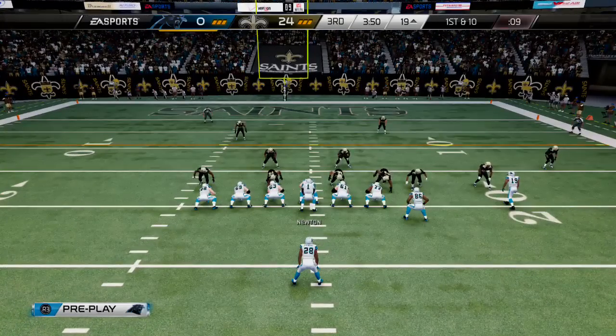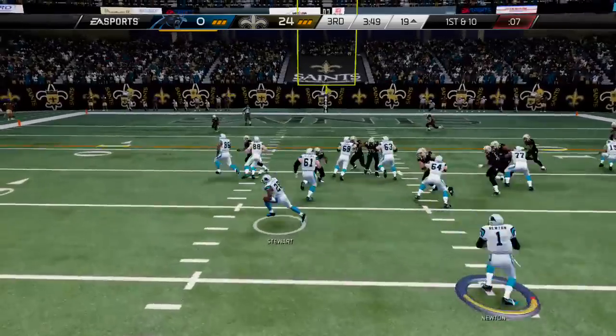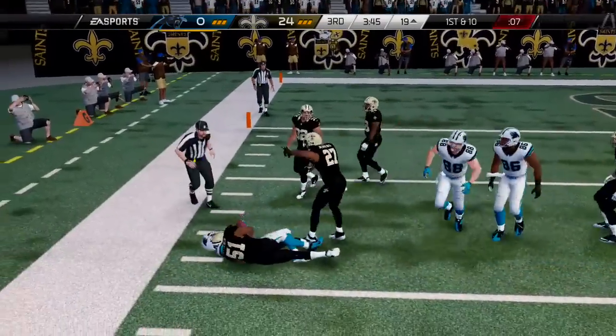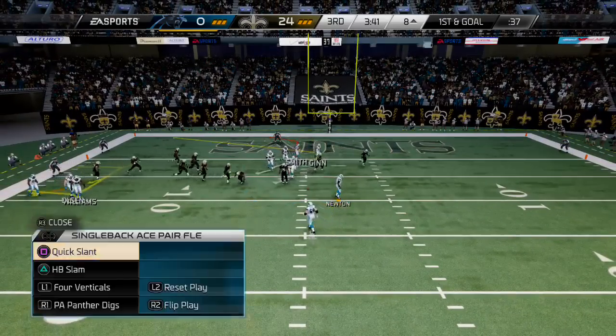He takes a look down from under center. First and ten. They give it to the running back, wide to the left. Gain of 11. Good job by the offense getting the first down in the red zone.